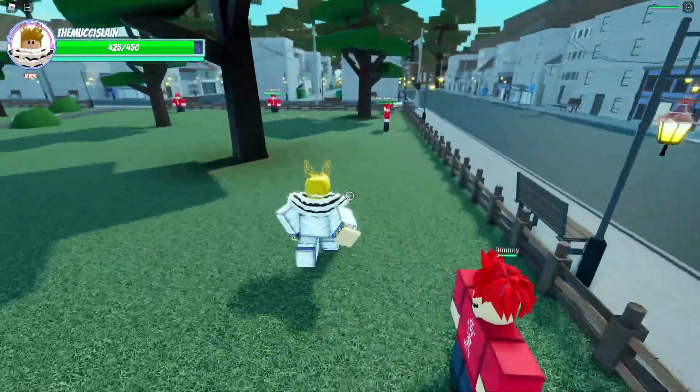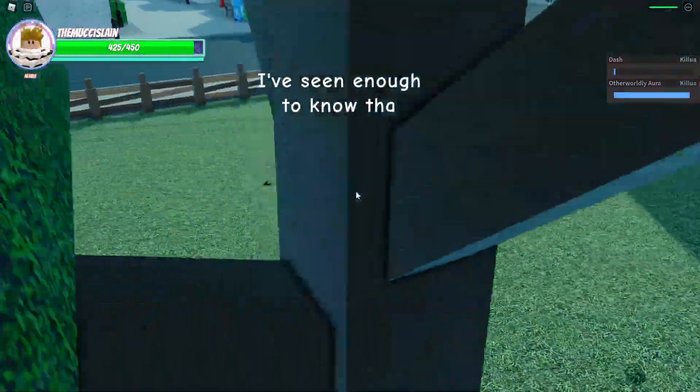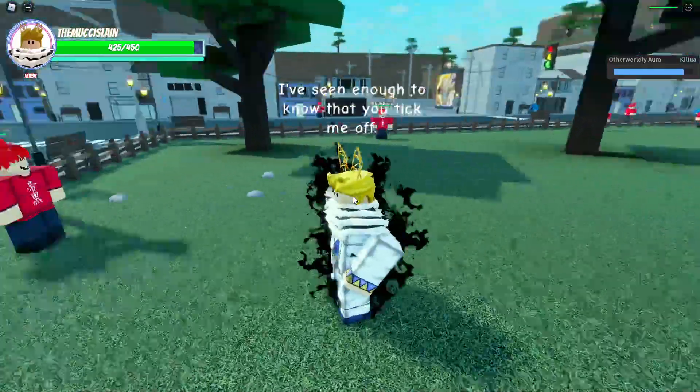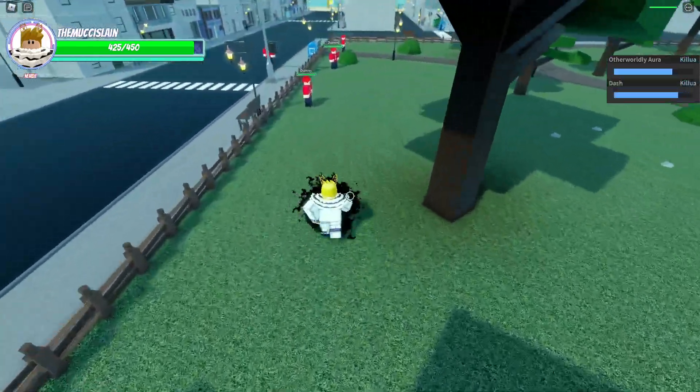Let's get to the showcase. Q is gonna be the assassin aura — that's cool, it's a damage multiplier and a damage reduction as well. Then QRE is gonna be snake awakens.